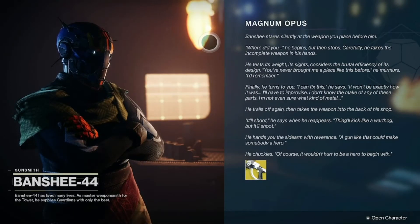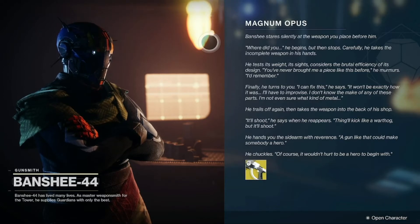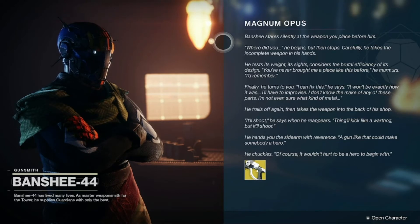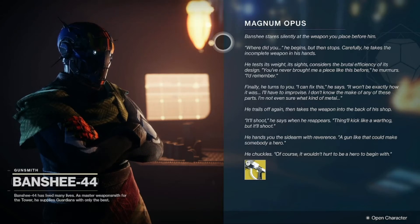'Banshee stares silently at the weapon you place before him. Where did you—' he begins, but then stops. Carefully he takes the incomplete weapon in his hands, tests its weight, sights it, and considers the brutal efficiency of its design. 'You've never brought me a piece like this before,' he murmurs. 'I'd remember.' He finally turns to you. 'I can fix this,' he says. 'It won't be exactly how it was, but I'll have to improve it. I don't know the make of any of the parts — I'm not even sure what kind of metal—' He trails off again, then takes the weapon into the back of his shop. 'It'll shoot,' he says when he reappears. 'Thing'll kick like a Warthog, but it'll shoot.'